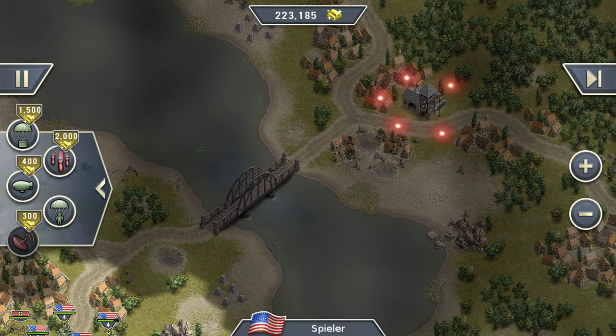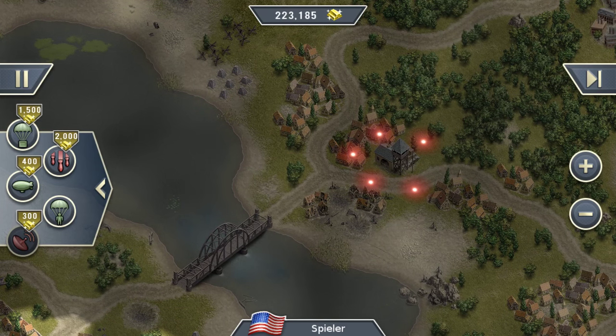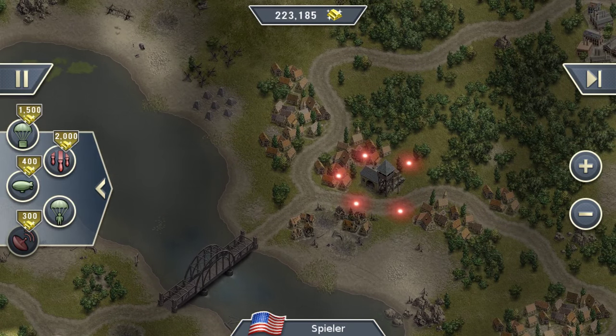Awesome! Now I know there are five enemies around this supply depot over here. Maybe I don't want to send my troops straight over there — maybe let's go for a surprise attack instead.